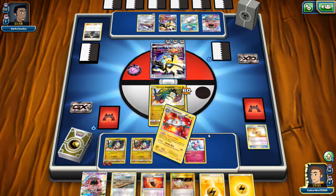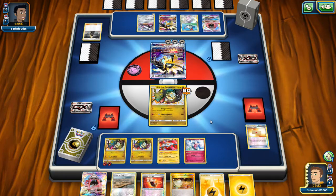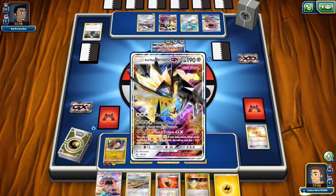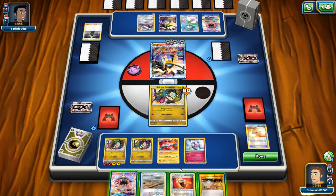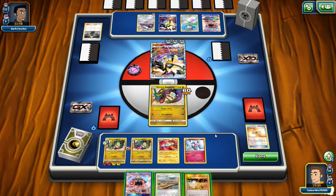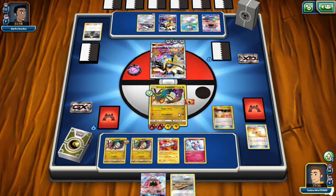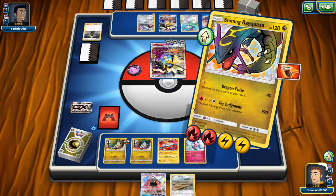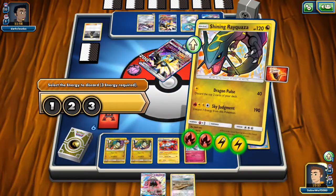What I'm going to do is spend the Switch. I'm going to attach the Lightning Energies on the benched one. With two Fire and two Lightning, I should be able to get the attack. We're going to get a crazy good knockout here — my opponent probably didn't even see it coming. I'm going to attach the Fury Belt on; it's probably not going to make much of a difference, but we'll put it on. And Sky Judgment — this is going to be perfect. We get the knockout here.